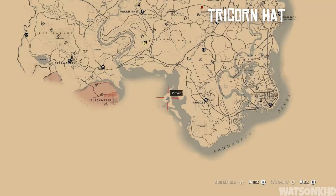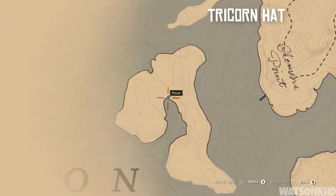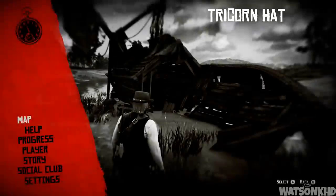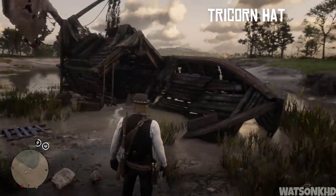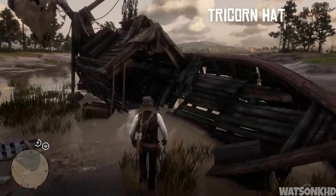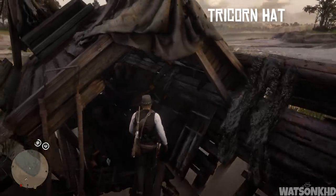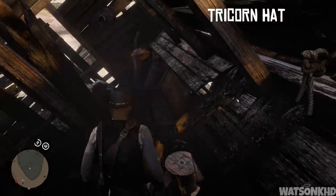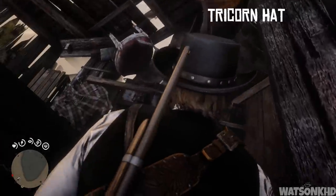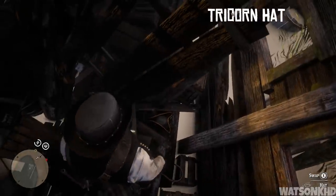Last but not least, head west of Rhodes and you'll find an island. Come to this location on the island — much like the pirate sword location — and you're going to find a broken boat. Enter the boat, head to the very back climbing over a little bit of wood, and on the floor right there you can find the tricorn hat.